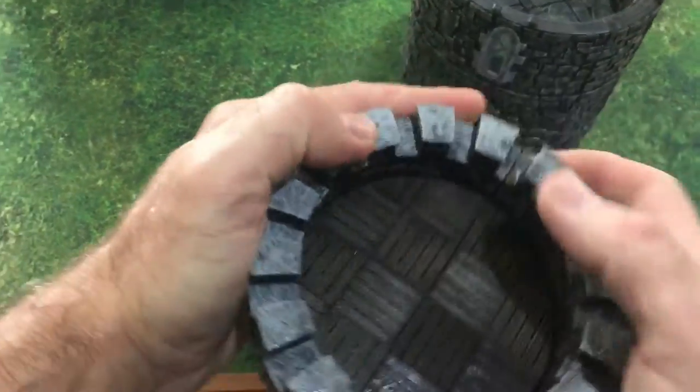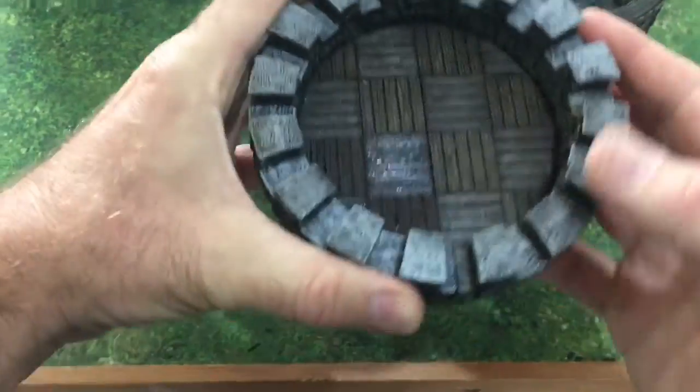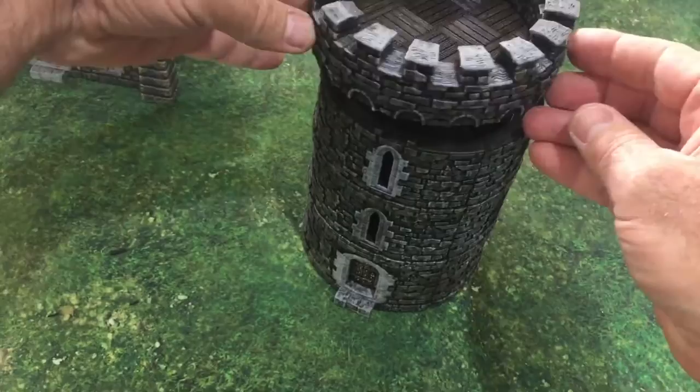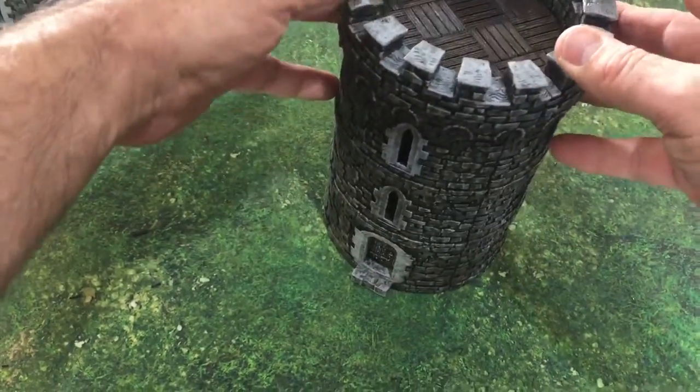I keep trying to see this and look away from the camera — it's quite hard to look through the camera and do it at the same time. And then you can just put that onto the edge there and align that.